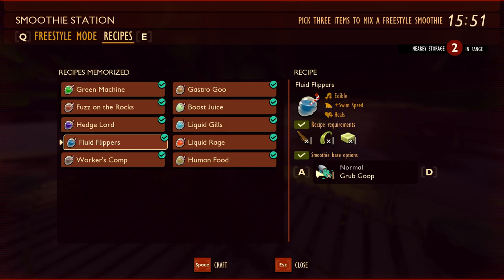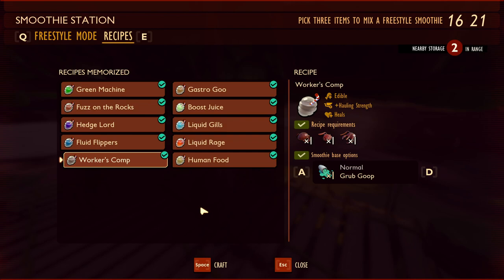Fourth is Fluid Flippers, unlocked by discovering the water boatman fin. Water boatmen are passive creatures found in the koi pond — they won't attack you even if you attack them. You'll need an underwater weapon like a dagger or spear. The recipe requires one water boatman fin, one eelgrass strand, and one lily pad wax. It's edible, replenishes 25% hunger, and gives you extra swim speed — great for exploring the koi pond or doing the pond lab.